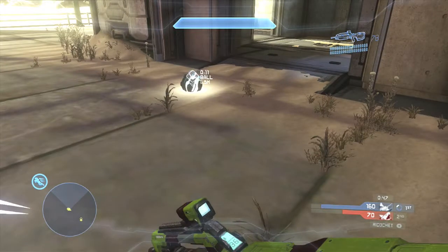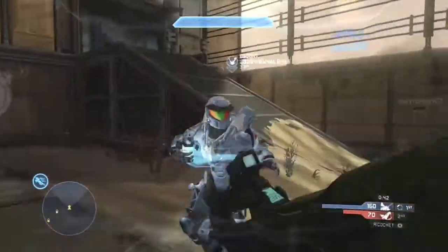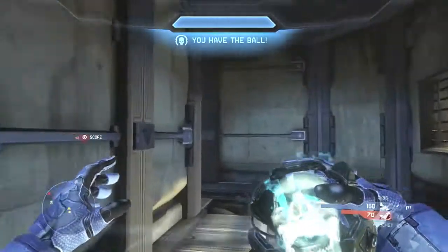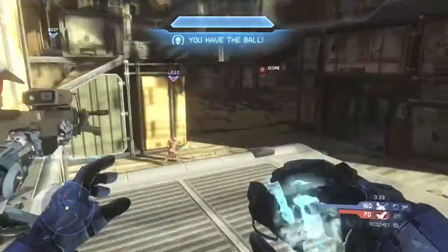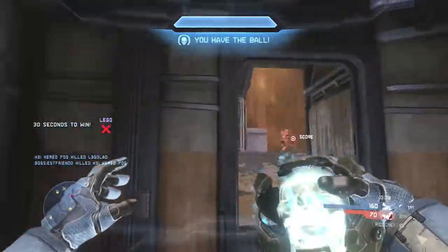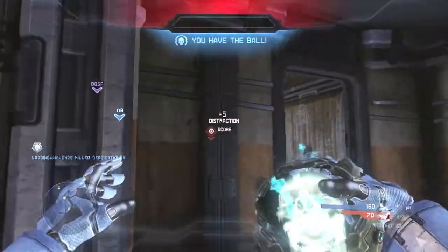If you thruster pack as you grab the ball, you will carry on the speed boost the ball gives you — when you have the ball you run 10 to 20 percent faster. So if you thruster pack simultaneously as you grab the ball, you'll use that speed boost to thruster pack even further. My teammate just threw the ball to me because he had the sword — never carry the ball when you have a power weapon like the rocket launcher, sword, or sniper. Always give it to a teammate to carry.